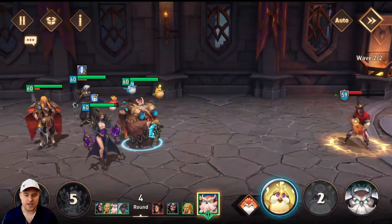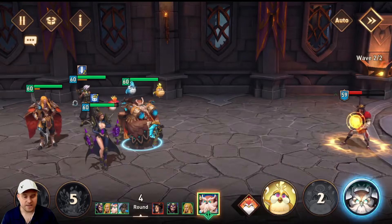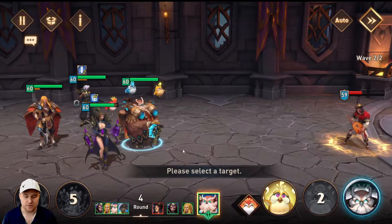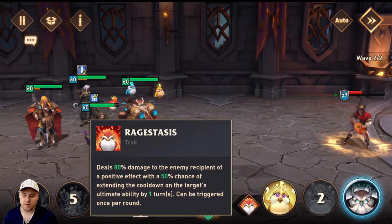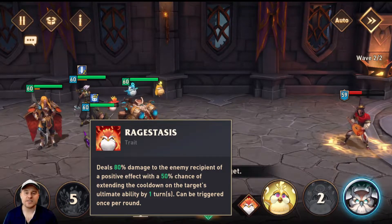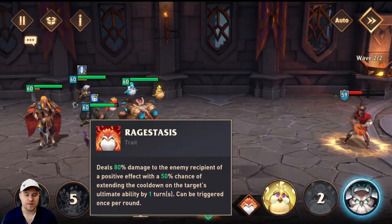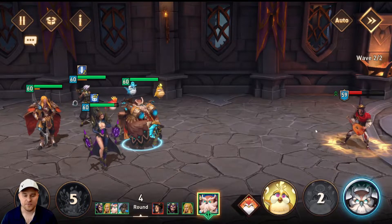His passive did proc, and I think he locked out Joseph's ultimate because Joseph didn't do his buffs. Had he done his buffs, we were going to use Godfrey's ultimate to steal them. But since Joseph did not do his buffs, his ultimate got locked out from Godfrey's passive. His trait deals 80% damage to the enemy recipient of one positive effect, and 50% chance of extending the cooldown of the target's ultimate ability by one turn. If he's ascended to level 2, that is 100% chance to lock everybody's ultimates. You can make him a little slower because his trait procs whenever the enemy team buffs, and then you can use his ultimate to steal one positive effect from the enemy and put it on your own team.